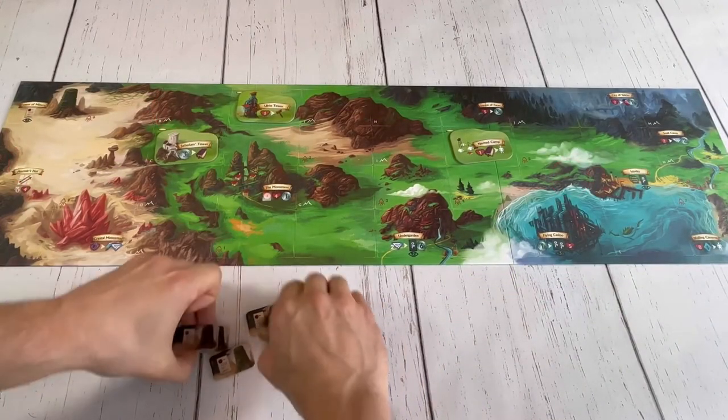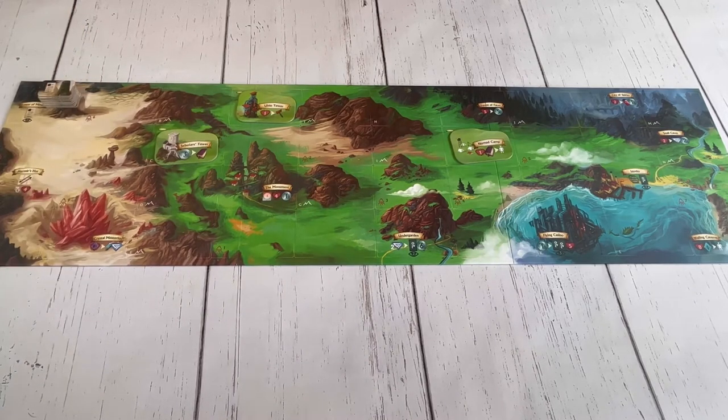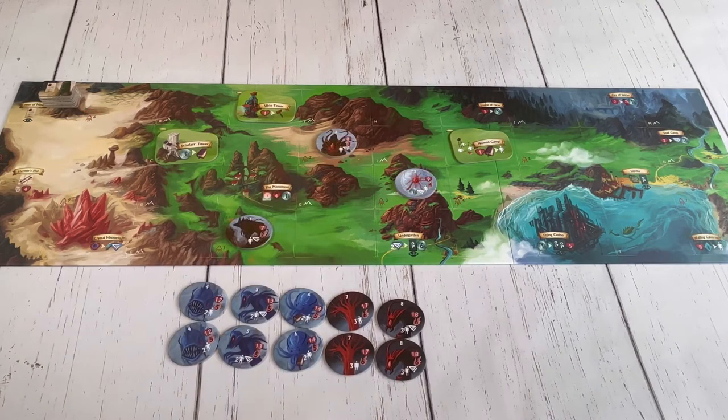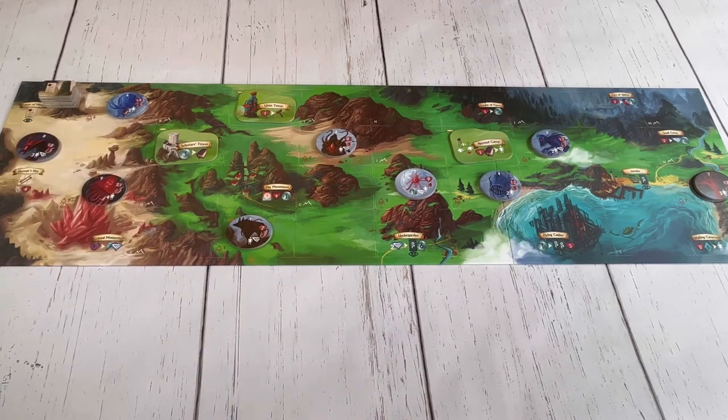All order tokens are then shuffled and placed face down on the town of Miner's location. Next, place out enemy tokens at each numbered location, matching the number on the token with the number space on the game board. Deal out one monster per player at each space, with the exception of the level nine monsters, which you'll deal out just one monster if playing with less than three players; otherwise, deal out two.